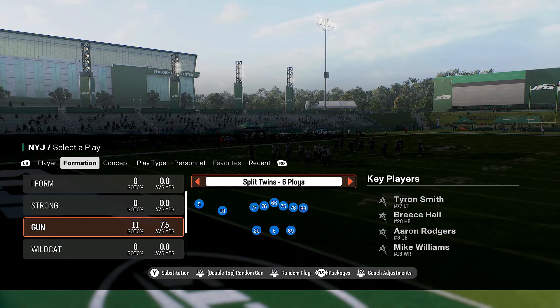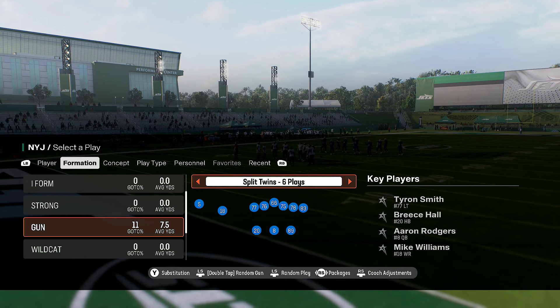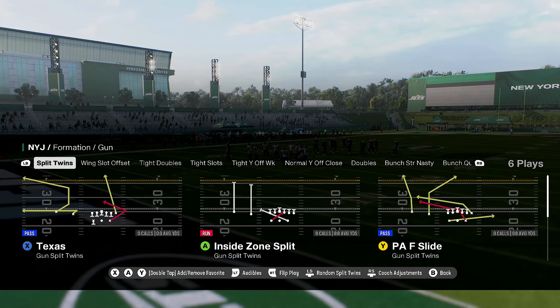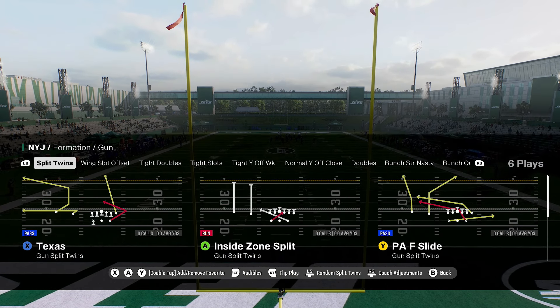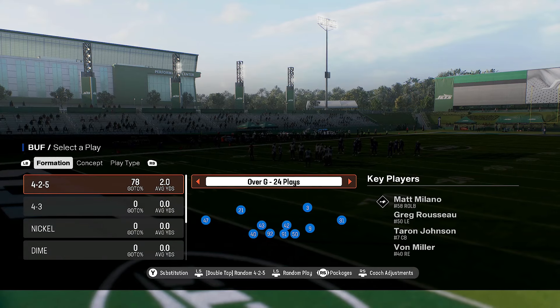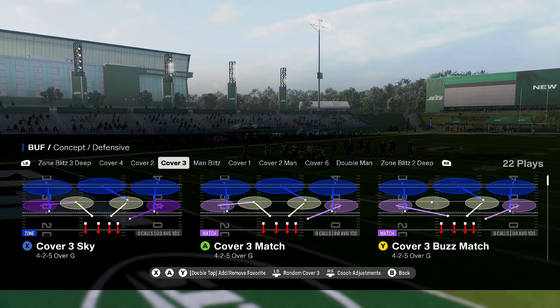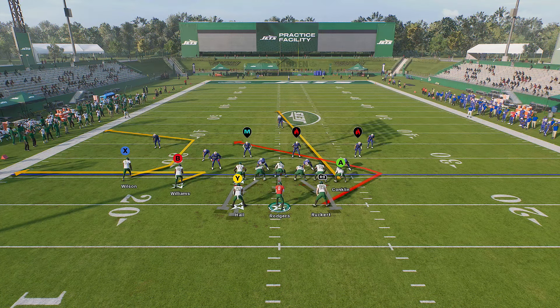Split Twins — it doesn't have to be this formation but let me just show you what I'm talking about. You're going to need — you see Texas right here on our left side — you're going to need the C route like that. Pay attention: it needs to go the same distance that I'm going to show you. It's in Bunch Offset as well. Let's attack Cover 3. We're on the left hash. You see how low this X route goes?